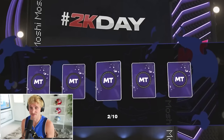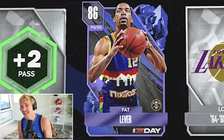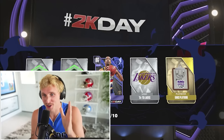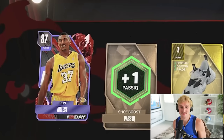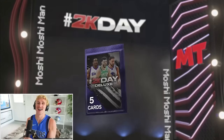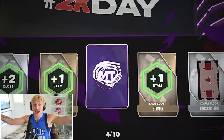Rex Chapman? Call me a casual — I'm not sure who it is, but if he balls out, he does. Our first Sapphire — it's Fat Lever. I'll take it and get Ron Artest. My first Ruby pull — we got Ron Artest. He's a dog. That's our best player right now.